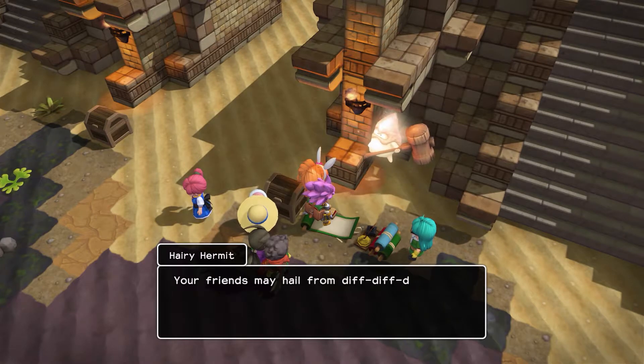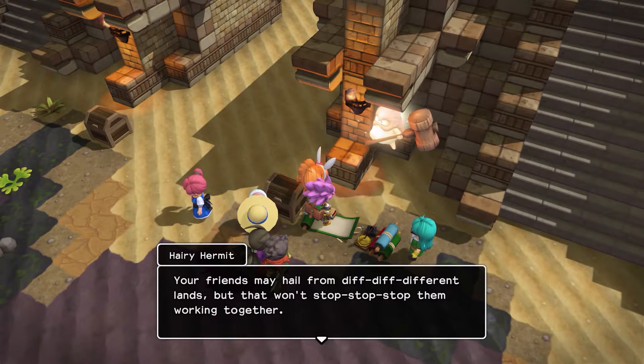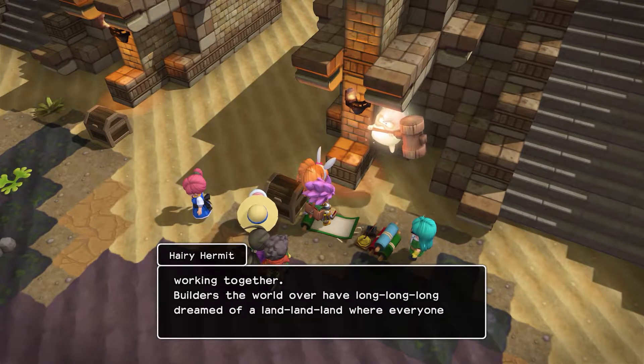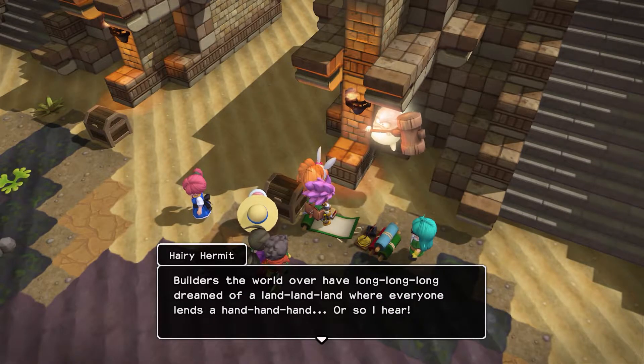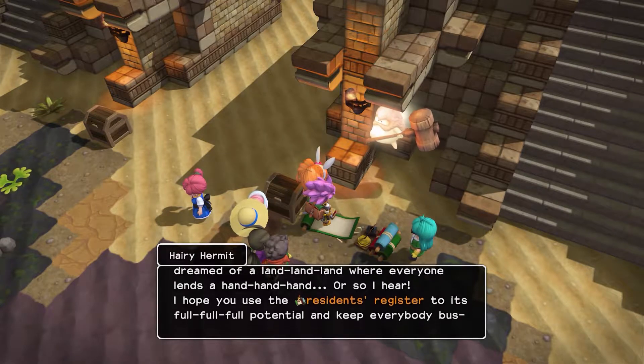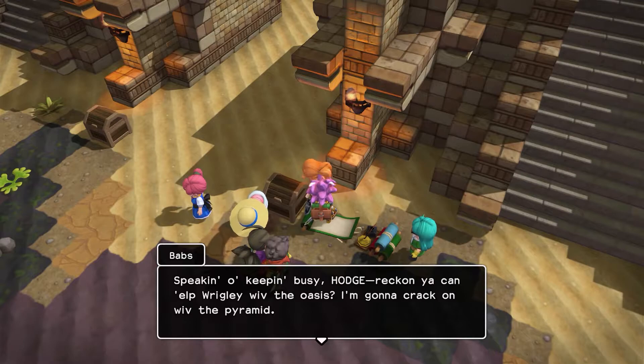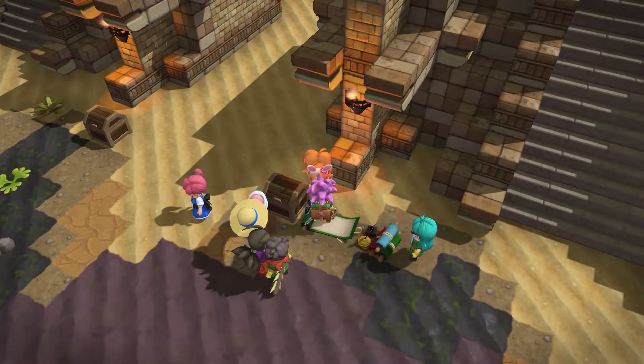Your friends may hail from different places, but that won't stop them from working together. Builders the world over have long dreamed of a land where everyone has a hand — or so I hear. I hope you use the residence register to its full potential and keep everybody busy. Speaking of keeping busy, Hodge — reckon you can help Wrigley with the oasis? I'm gonna crack on with the pyramid.